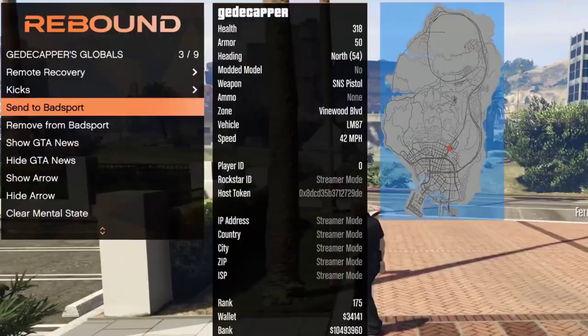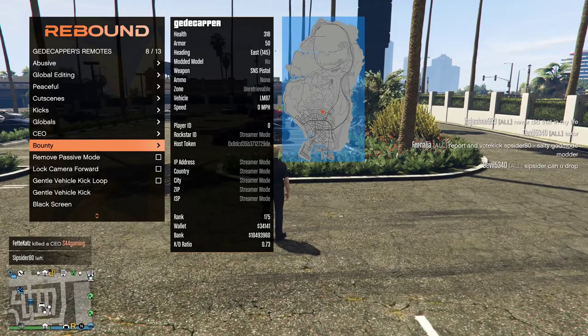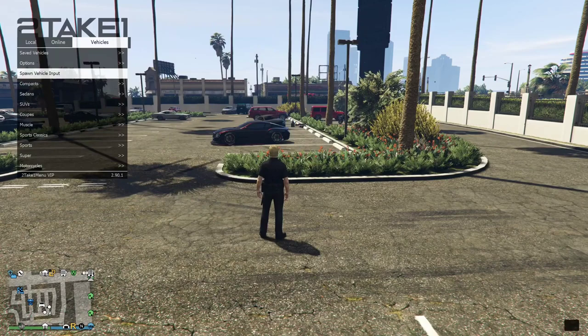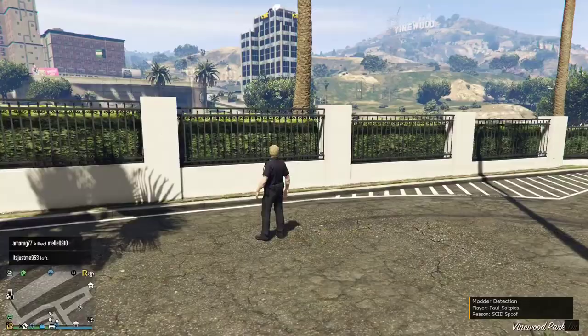And then you can send to bad sports, do CEO kick, CEO raid — I don't know what that does, but I'm going to be going through all of the options. I'll do a full showcase tomorrow, so subscribe if you want to see it. You can legit put someone's screen to a black screen, and you can't even do any of this stuff with the Take One menu — that's legit a hundred pounds or $120.